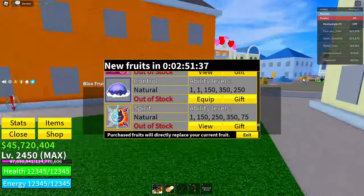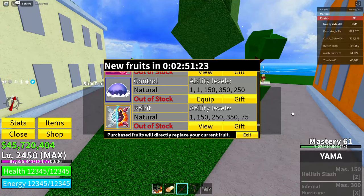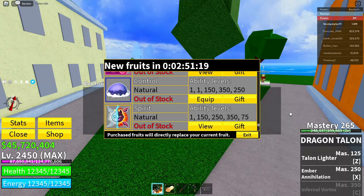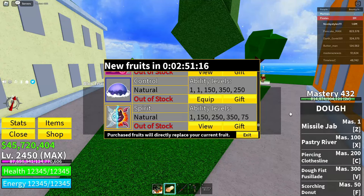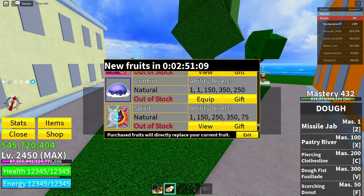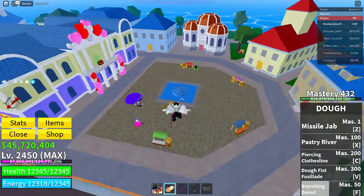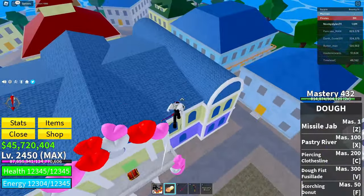Now use your fruit. After that, select your fruit, exit, and use your movement ability with the fruit — your F ability. Do that quickly. Then go back to the Blocks Fruit Dealer.